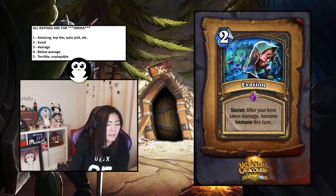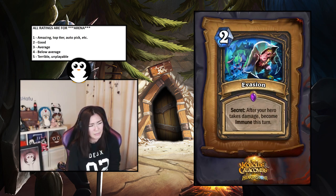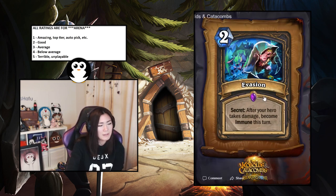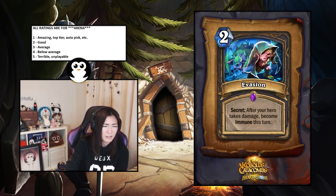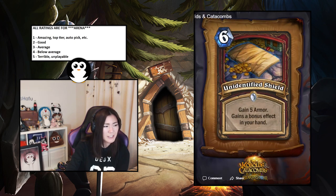Evasion — Mage secret, two mana: after your hero takes damage become immune this turn. I don't like this card in arena. It's only on your opponent's turn, not your turn — they're different turns so you're not really immune in the relevant sense. I'd say it's a 4.5 — almost unplayable.